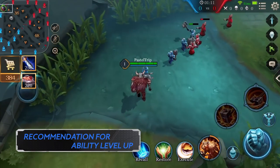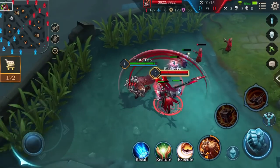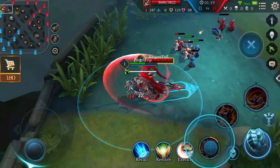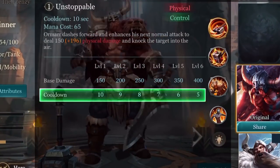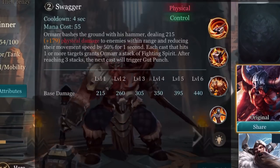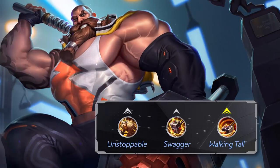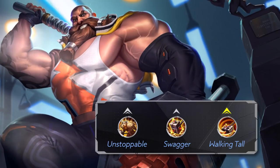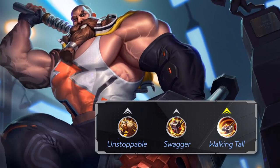Recommendation for ability level up: First, learn Ability 1, Unstoppable, to give Ormar more mobility so he can use it to escape a potential gank at the beginning. Since leveling Ability 1 reduces its cooldown and increases its damage, while leveling Ability 2 only increases its damage, always keep Ability 1 leveled up. Then Ability 2, Swagger. Level up his ultimate, Walking Tall, whenever available.